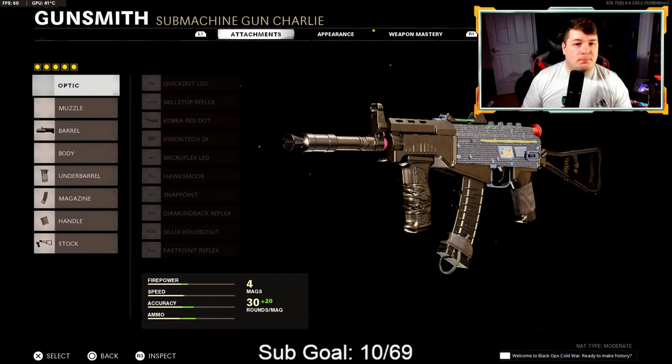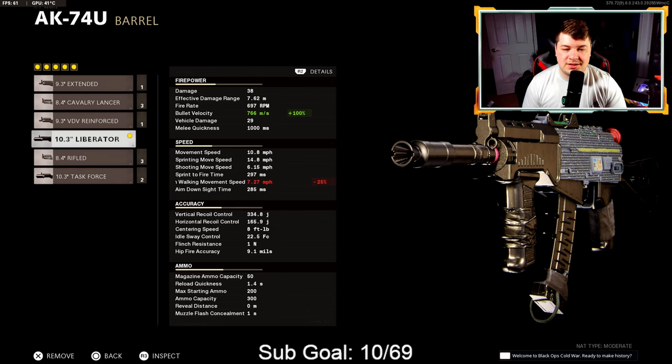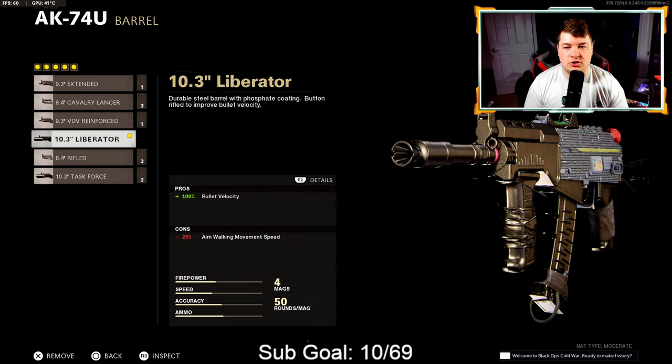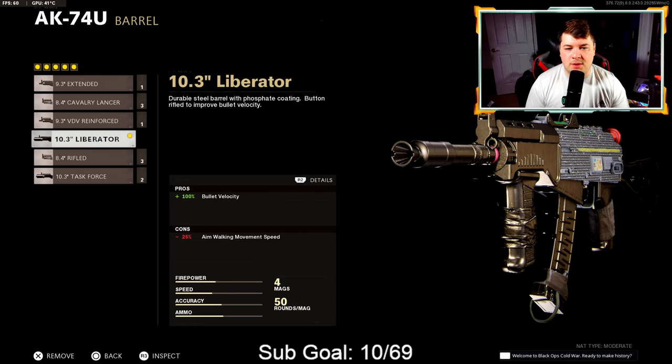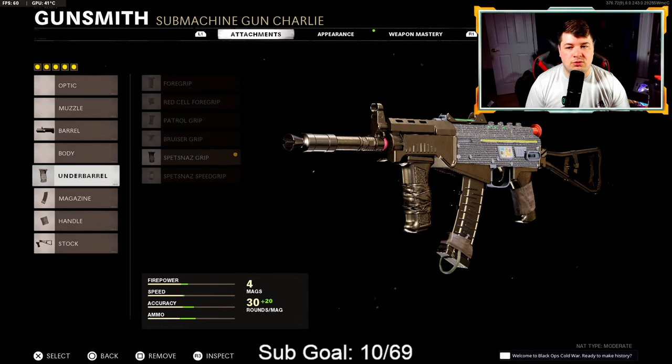At number five we have the AK-74U — my basically fan favorite. My AK-74U class setups are always my most viewed, and this is my number one class setup that I posted recently that everybody seemed to love. Very easy recoil to control and that bullet velocity definitely puts it over the top. For the barrel we have the Liberator — 100% added to bullet velocity — bringing us up to 766 meters per second, putting it on par with assault rifles. Our effective damage range is a little low but the overall base damage is very good, so you don't really notice much drop off.